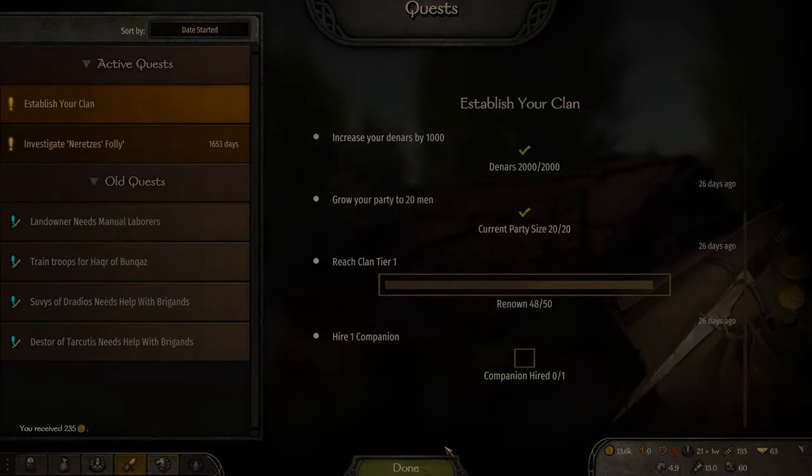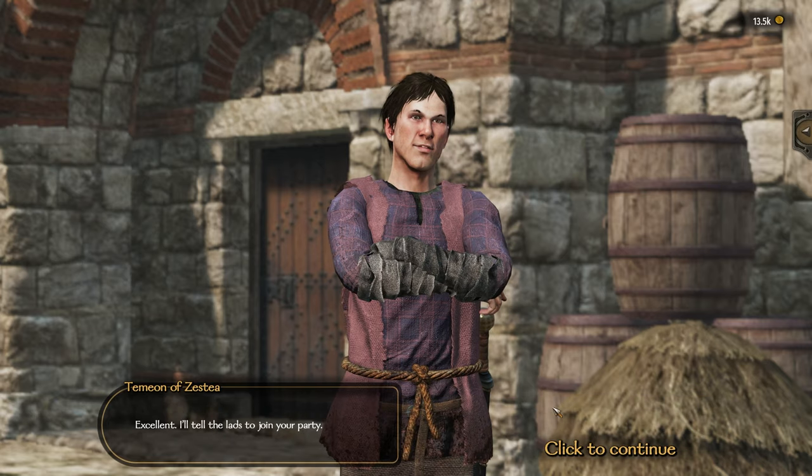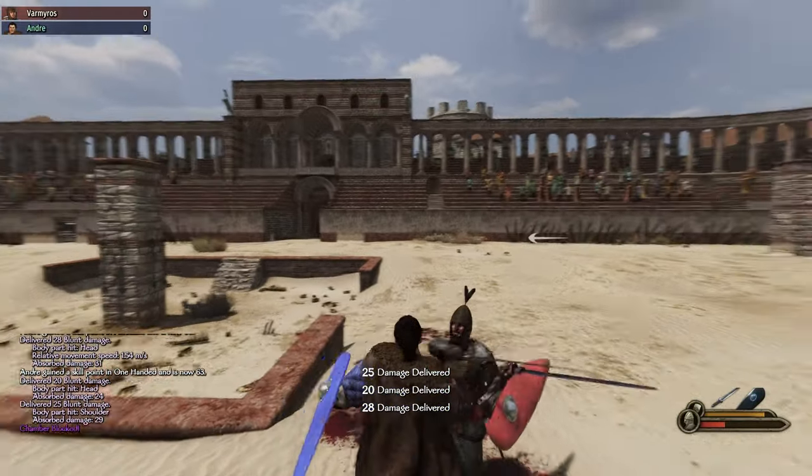Let's check our progress. We're actually two renown away from clan tier 1. After we hire a companion we'll finish the quest and we'll be able to free our siblings. We picked up another quest to train troops and moved to Amitais for another tournament — but this happened.